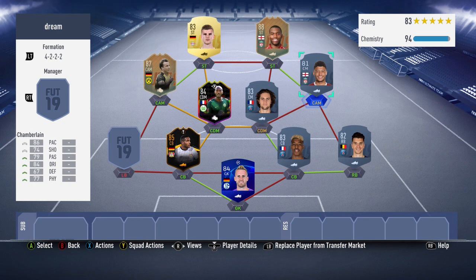I spent about 100,000 coins doing that SBC, and it'll cost you approximately 125,000 coins. But that's the team! For now I'm out - see ya! Comment which position to use him in.